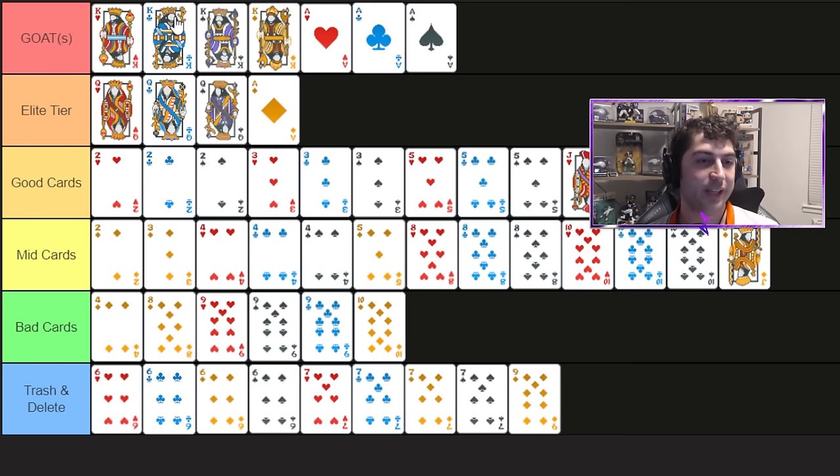Looking at the final tier list: sixes and sevens are clearly at the bottom. Diamonds are a clear cut below the rest of the suits. Nines are bad but could be worse. Fours, eights, and tens are that middle mid tier — viable builds, can win a few runs. Twos, threes, fives, and jacks are in the good tier — all have benefits that justify building around them if you have early jokers that fit. Queens are beginning to reach elite tier. And kings and aces are the end-all be-all — those are the cards you should be building around if you have any say in the matter.